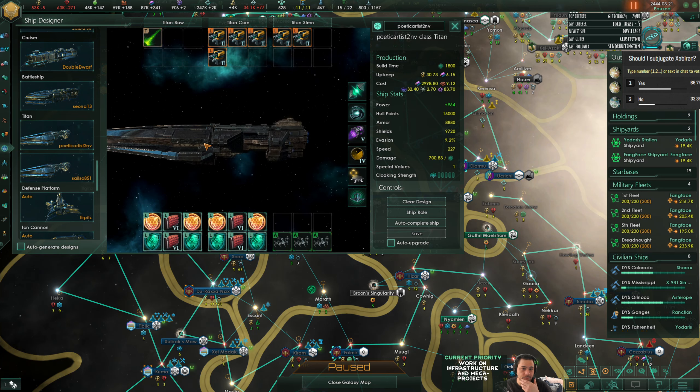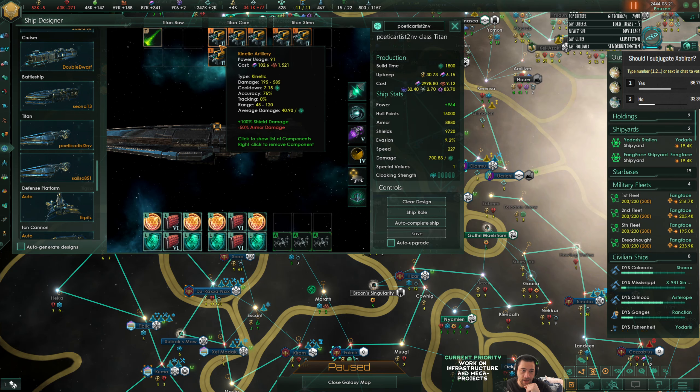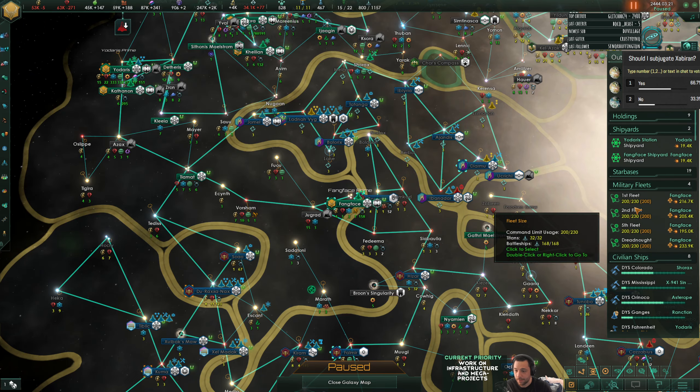And I could also design other types of ships. So for my Titans, they are set up as artillery ships, which makes sense because they have super long range. And I don't think I'm going to toy with them. But alright, let's retool.